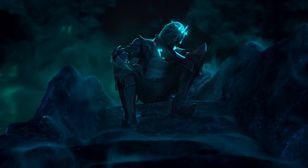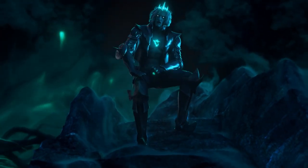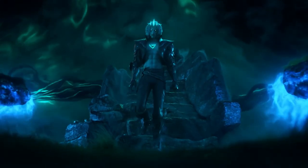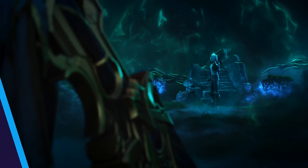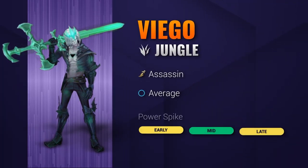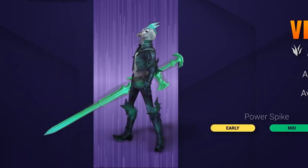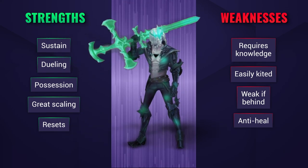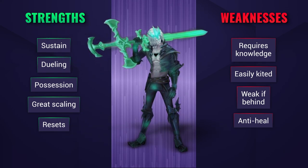Hey everyone, so aside from Viego's dashing good looks, he's actually pretty good on the Rift too and we're gonna catch you up to speed with everything you need to know in a guide that you could watch during Champion Select. Viego has great sustain for both the lane and jungle, has incredible dueling and scales really well. He doesn't rely on mana or energy as a spending resource and can single-handedly win team fights by avoiding abilities thanks to the possession mechanic.